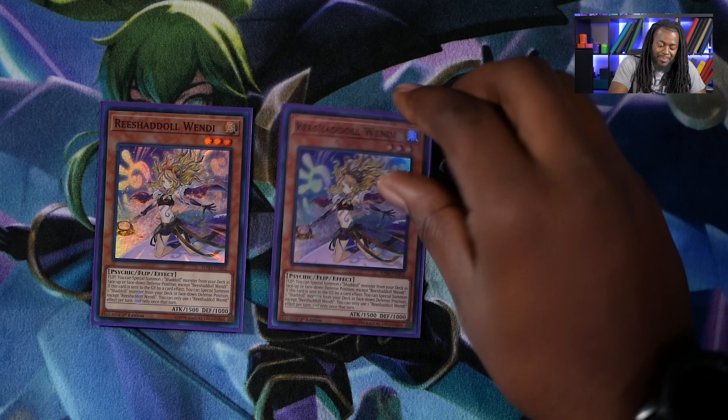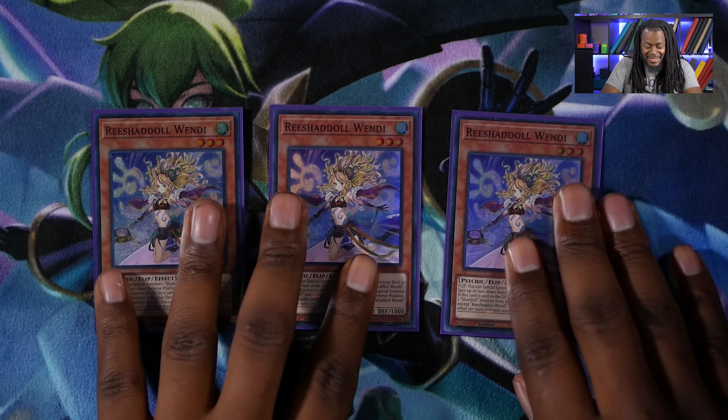The main board consists of three copies of Rest Shadal Windy. This is the second best Shadal monster because it is a free special summon to your side of the field, whether it is flipped or sent to the graveyard. Three copies of Shadal Squamata — this is the best because it searches all of your Shadal monsters. They all want to be sent to the graveyard by a card effect, and Squamata fulfills that requirement.